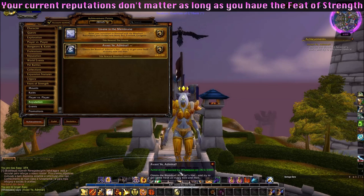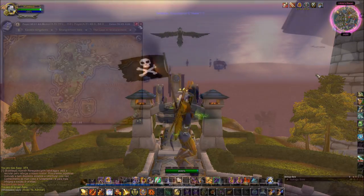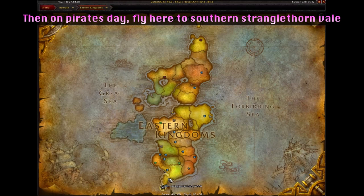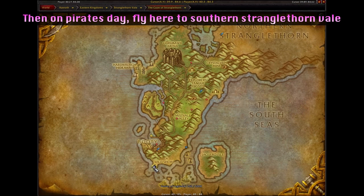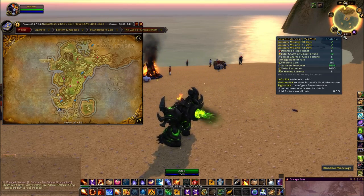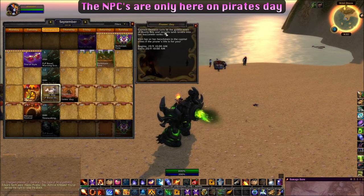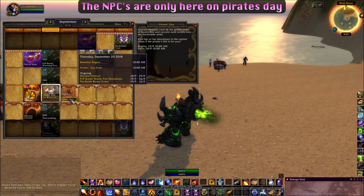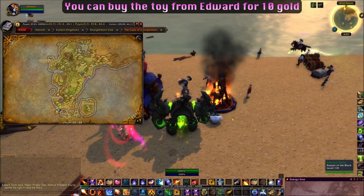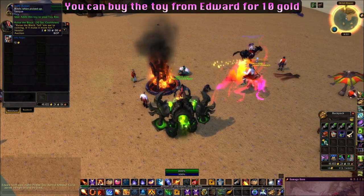Then all you have to do is wait for Pirates Day, which is in two days from the time I'm making this video, and then fly here to the Wild Shore and Stranglethorn Vale. Here you will find a lot of pirates having a beach party. Simply talk to Edward Tetch, also known as Blackbeard, and he will sell you the toy for 10 gold.